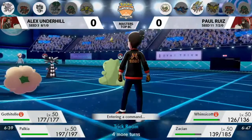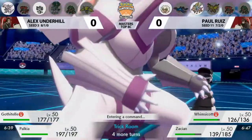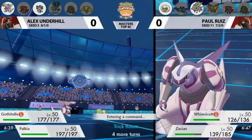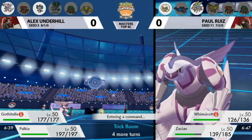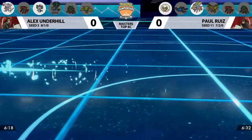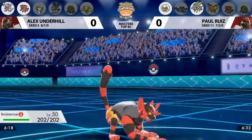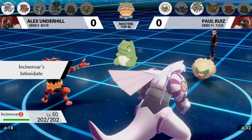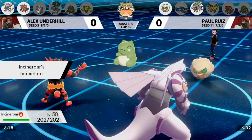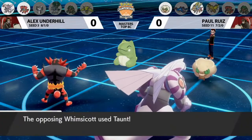The fact that Zacian was able to get Substitute out does mean that Paul can match the slow play of this Trick Room a little bit. Whimsicott is stuck in a position where there's only so much it can do. I'm very curious to see if Paul went for a Protect on Zacian, or possibly tried to go for a Helping Hand boosted attack this turn, knowing that the Substitute is up to protect it.